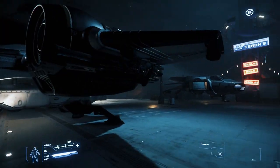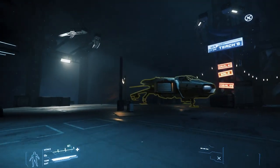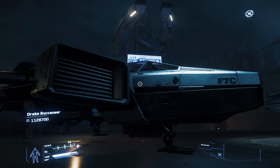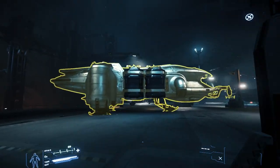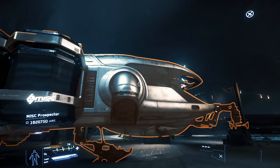For the first time in Star Citizen, we can also buy ships in game by visiting the brand new ship shop at Alevskii. A limited variety of ships is waiting for us there to basically test this feature, since prices and everything about it need more work.